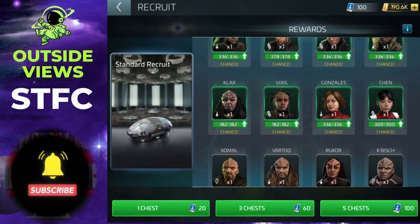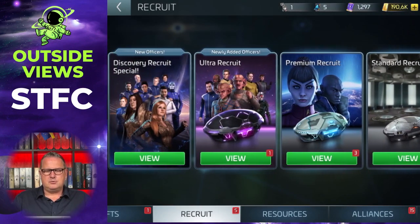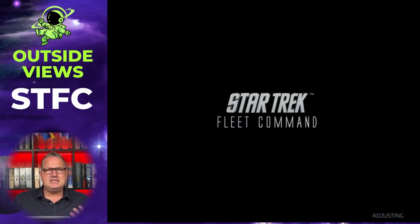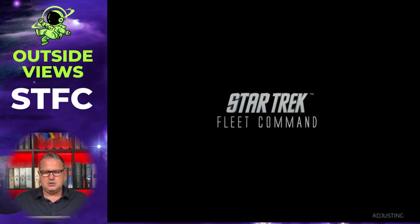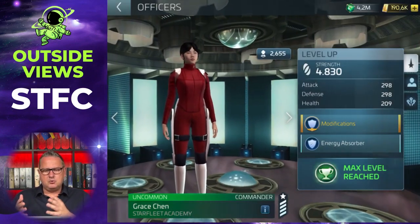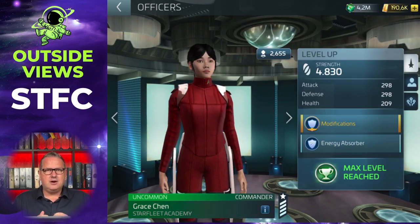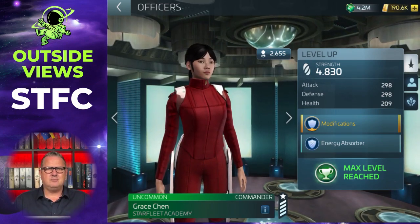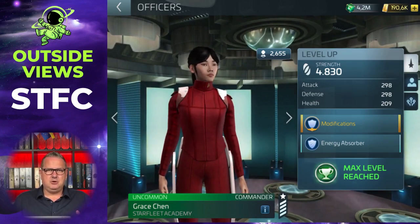Chen is one of the easier officers to get — it's much harder with premium or ultra recruits. So it's a very good thing that you can get her early. As I said, she is a very important officer because of her ability and her combination with Pike and Moreau in PMC. Get her early, use her wisely, and if you want to know more about PMC there's a video in the officer playlist that will help you big time.